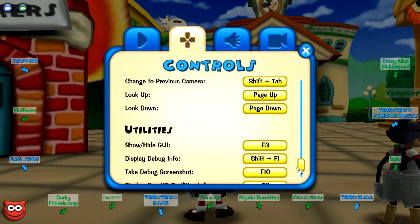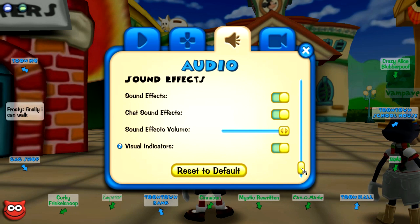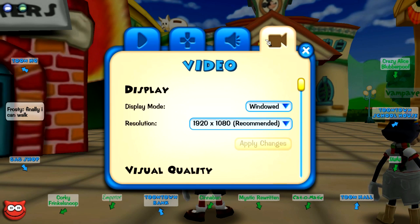Also, you are not bound by any particular set of keys, so you can make the move, interact, and jump buttons literally anything you want on your keyboard.